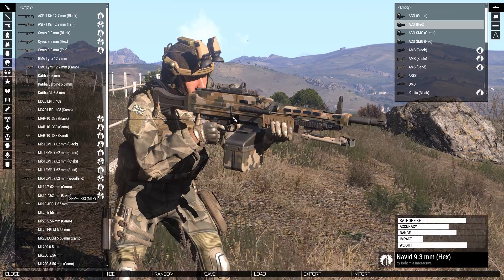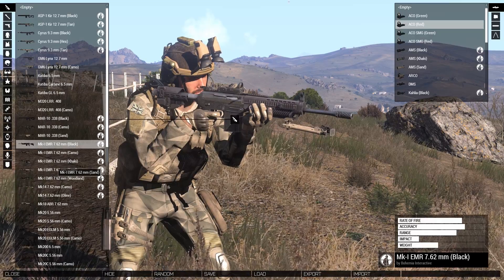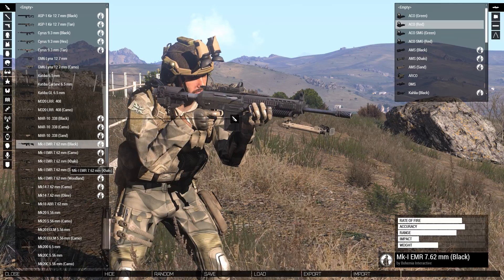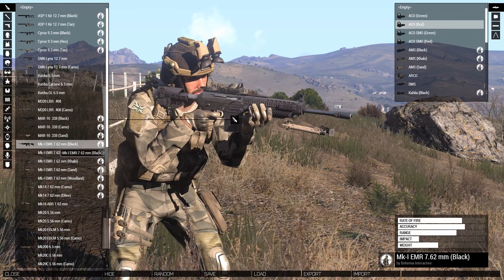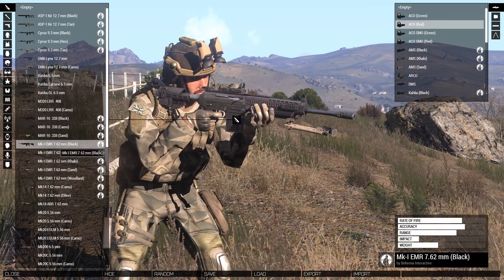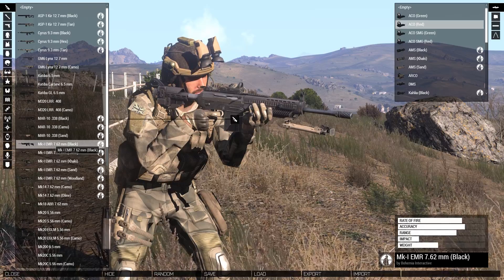Now let's go into marksman kits. There are two DMRs: the MK14 and the MK1 EMR, both with 20-round magazines and accurate at longer ranges. I have to give it to the MK1 EMR — it has a more modern package, higher impact, and a higher fire rate. You get a better overall package with the MK1 compared to the older MK14. At very extreme long ranges the MK1 EMR is also a little bit more accurate. The M14 is a great gun, but it just can't live up to the MK1 EMR's performance — this is honestly one of the best guns in the game.